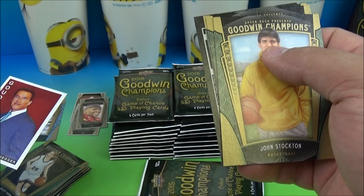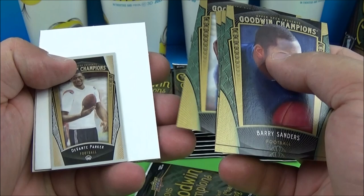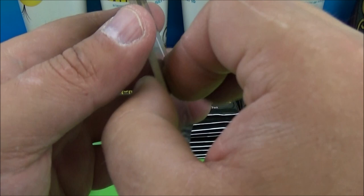This one feels kind of sick. Mark McGwire, Davante Parker. And look at that - two dummy cards in one pack. Well, thank you Upper Deck, I really appreciate that. Two dummy cards! And this pack here feels very thin, so I'm assuming that dummy card should have been in here because there's nothing in there. Amari Cooper and a Mike Ditka - the Bears.